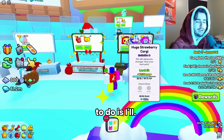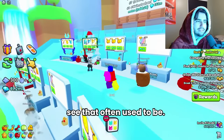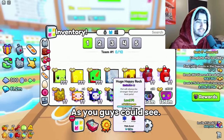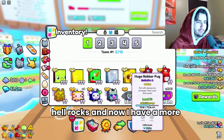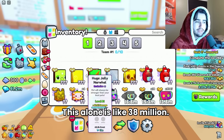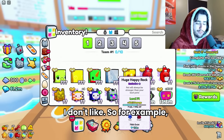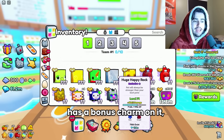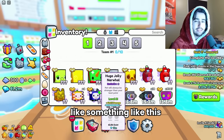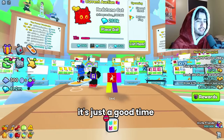Another strategy I like is going through item databases like 1-2-3 Demands to see how much some of these huges that I don't see often used to be, and then comparing that price to now. I'm trying to upgrade my overall team — I used to have all golden Huge Hell Rocks and now I have a more diverse team that's worth actually a lot more; this alone is like 38 million. I've also been using this inflation opportunity to sell my huges that have charms I don't like. For example, I'll sell a Huge Happy Rock with a bonus charm and buy something like a Huge Jolly Narwhal at the same price range, since the bonus charm is basically useless and prices are so crazy right now.